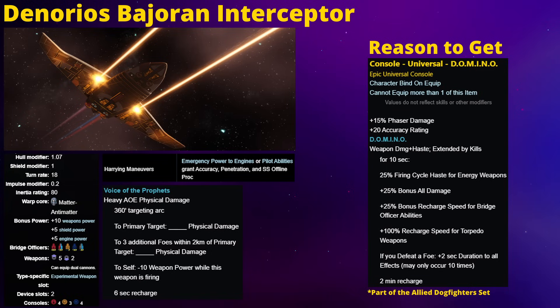It's also worth noting that the Domino is part of a larger console set - that's actually true of all the ships I'm going to be talking about in this video. This console set is available on the Tier VI Andorian, Lethean, and Daewon pilot escort bundles. However, the other three consoles are also restricted to those ships, so you're really not going to get much use out of the whole set unless you really like those old allied pilot escorts. Currently, the Domino is the only unrestricted console in that set.